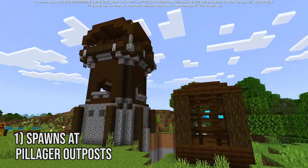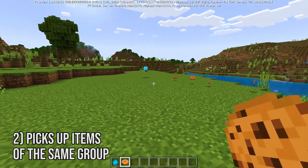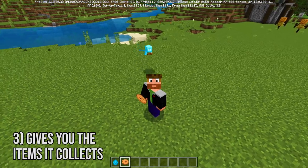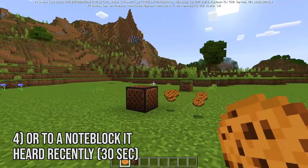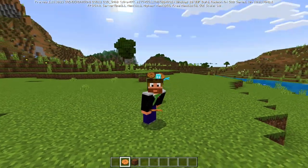Before we start testing, a recap. The allay spawns at Pillager Outposts. If you give it an item, it will follow you. It will pick up items of the same group as the one you gave it — the word 'group' is important here, we'll test that later. It will give the items it collects back to you, or to the last note block it has heard in the last 30 seconds.